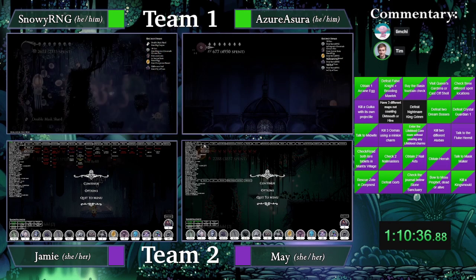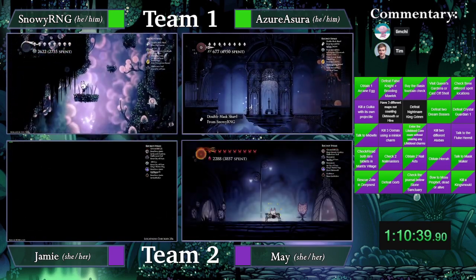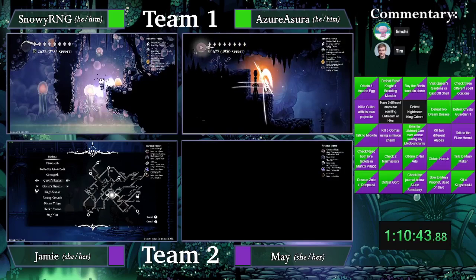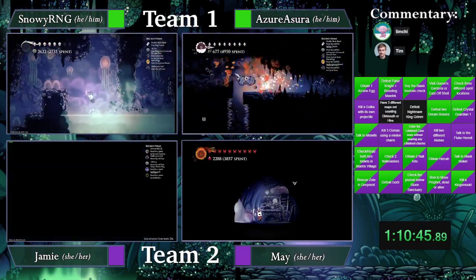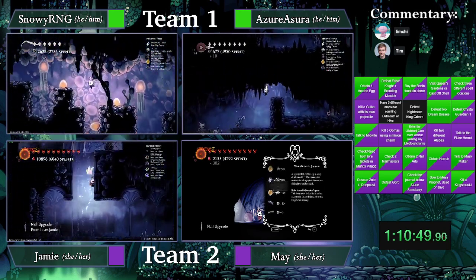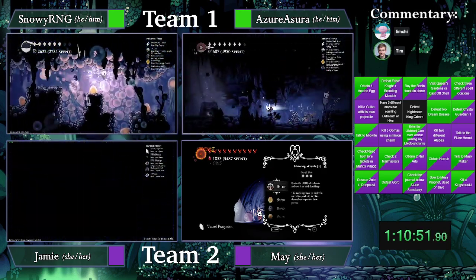That is an interesting check — unfortunate. No Unn Child today. I cannot close the prediction. Is there any mod that didn't vote that could close the poll?